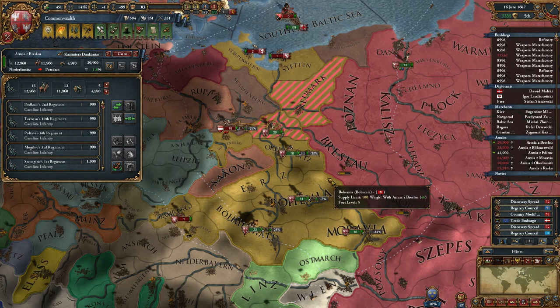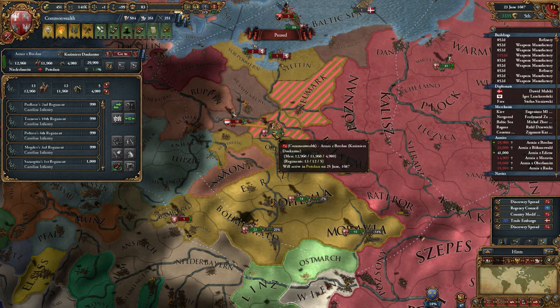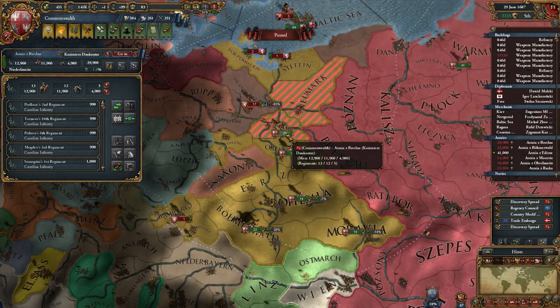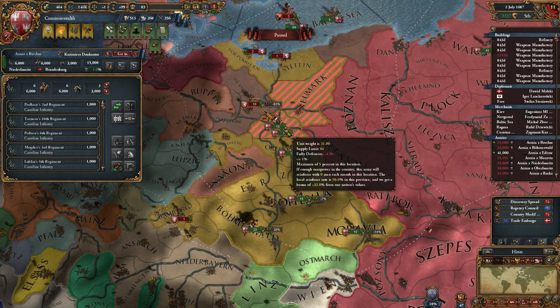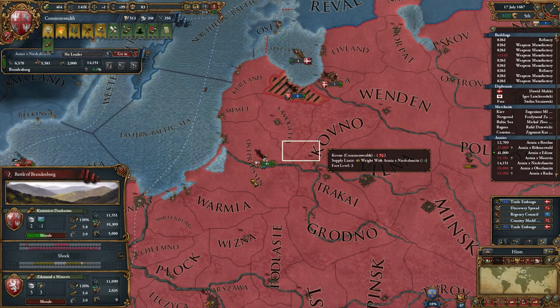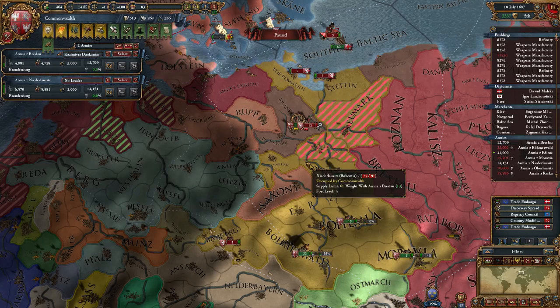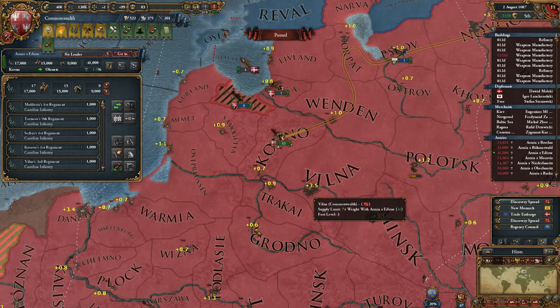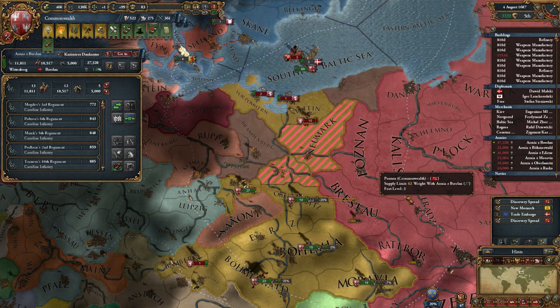They are actually sieging Brandenburg, so that's not good. I don't think I can catch them now. Maybe I need to bait them, otherwise it's not going to work. I just need them not to move for a moment — there we go, that should work now. This should be enough to beat them but I will get a minus one penalty. I should win no problem. I'm going to sign peace pretty soon, but not just yet — I want to get some war score. I'll probably beat all of these armies and then sign peace.